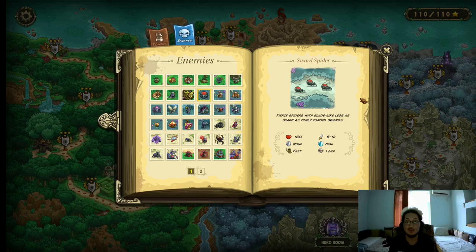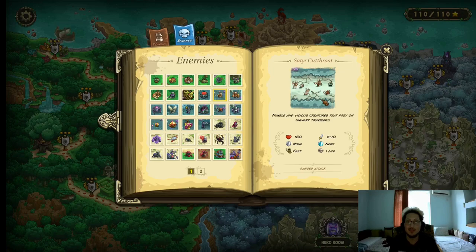Moving on to the next enemies. We have Sword Spiders. These guys are not a pushover like the spiders from Kingdom Rush 1 and Frontiers — they have 180 HP, 8–12 physical damage, high magic resistance, and fast movement speed. Archers and artillery are pretty good into them, though archers are better in my opinion; just go for tier 3 archers. The Satire Cutthroat is also kind of annoying but not really — any type of area damage can destroy them. They're like the spiders but with no resistances, they're fast, do 6–10 damage, and have a ranged attack that's not that strong.